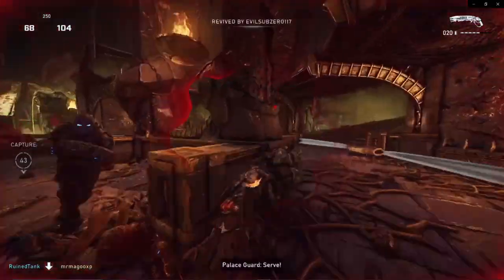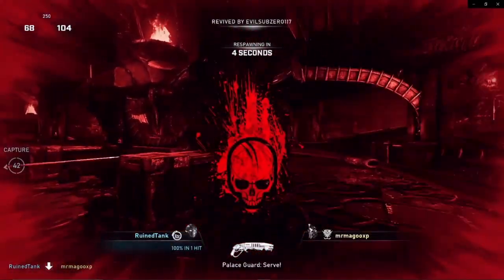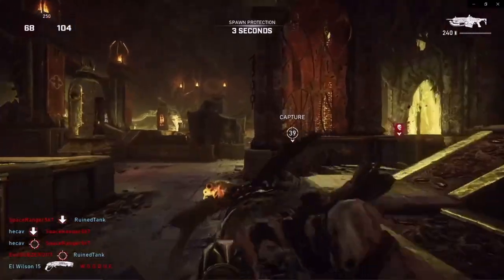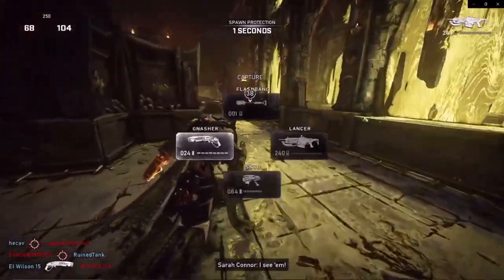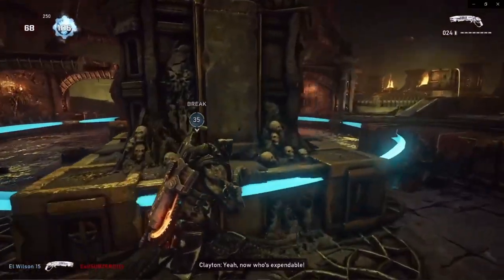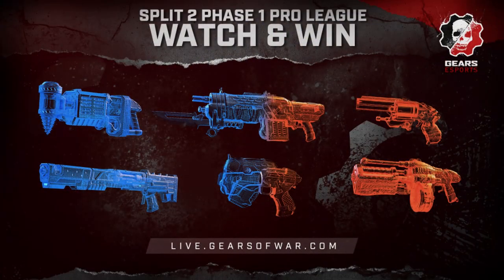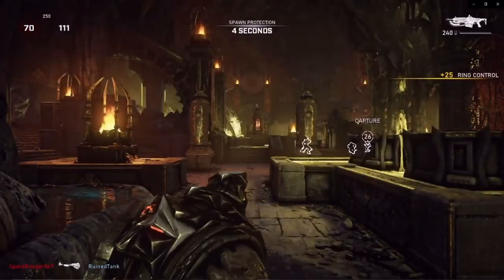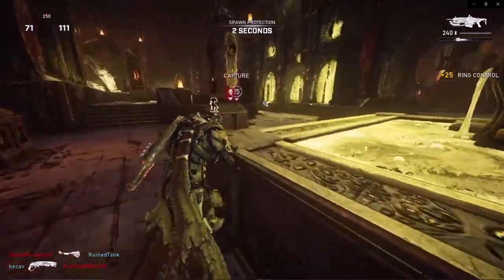What's up everyone, it's Mr. Magoo and welcome to another Gears 5 video. Today we're going to be going over how you can obtain the Team Phantom weapon skins and the Chrome Steel Grenadier character for free. All you have to do is tune in to the Gears Pro League events every week. There's a new process to get these skins and it's not as easy as it used to be.